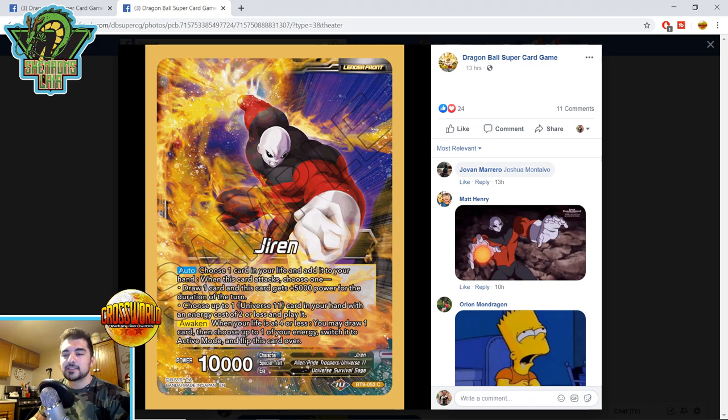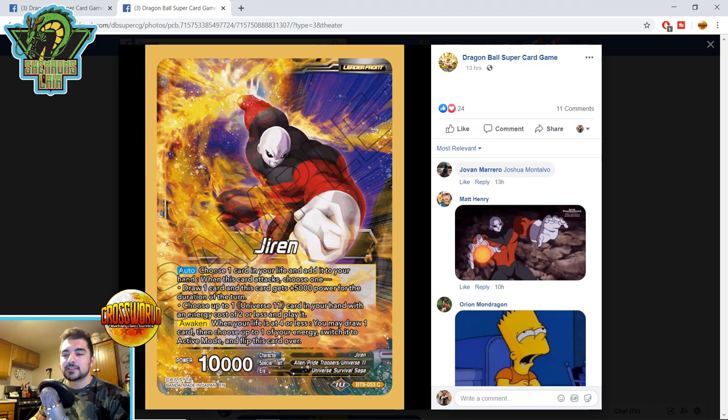Those are the cards for today. The Cell stuff is really, really good — you can actually play the OG Cell chain. The three-drop will be at one unless you want to recur it multiple times with Dr. Mew, but it's a lot more playable. The Jiren stuff is pretty promising too. Let me know in the comments below what you guys think. Thank you for watching, I'll see you next time.